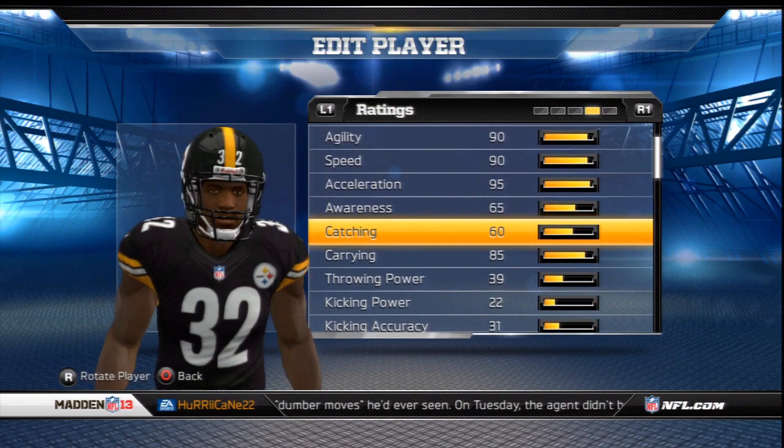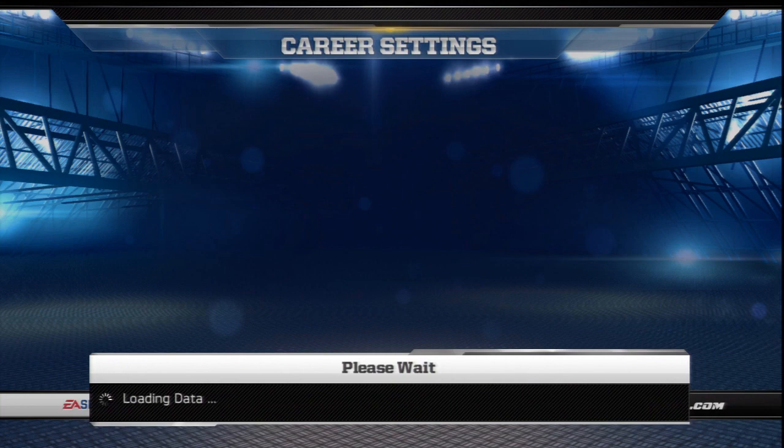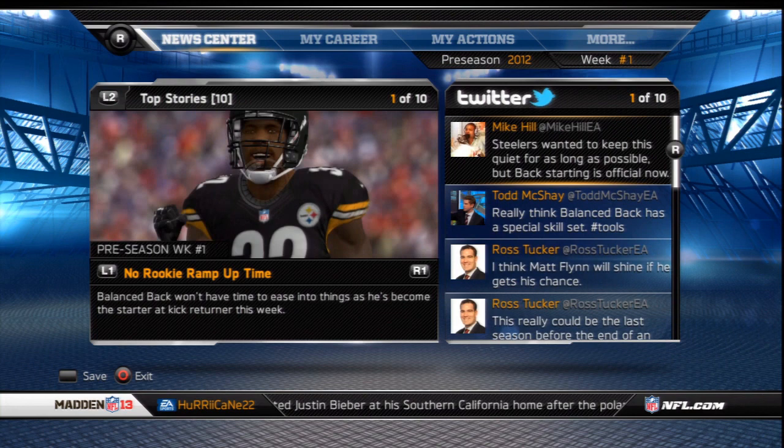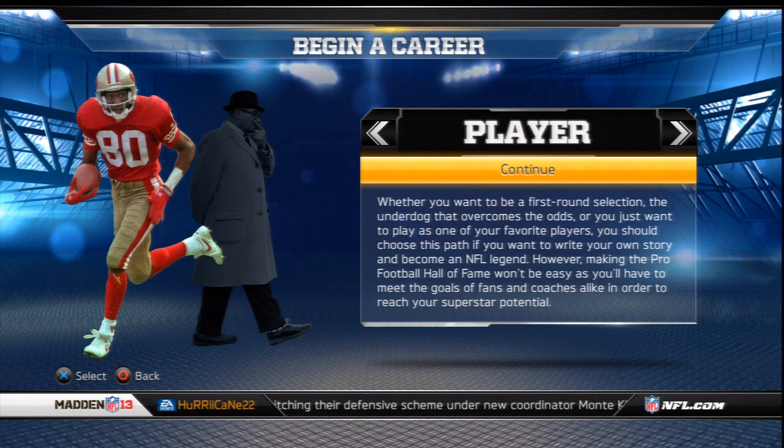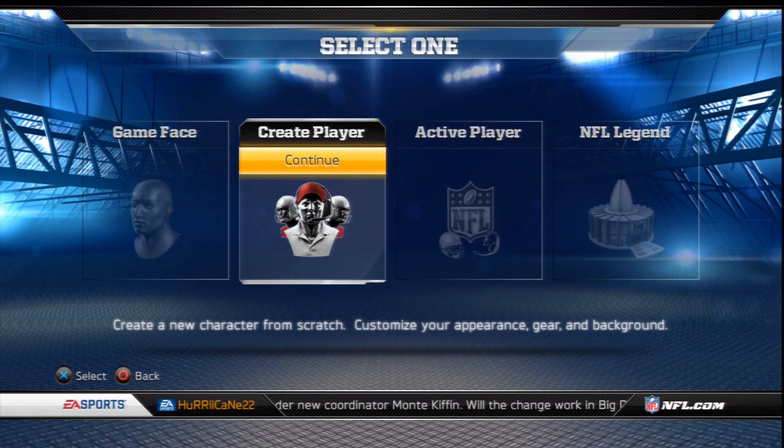The process in Connected Careers in Madden 13 is very simple. The most time-consuming aspect is choosing your name, height, weight, and the appearance of your player. I want more focus on how skilled your player is. So we're going to transition to my idea — you basically start out the same as the regular process: go in, pick your position, your player type, your name, your weight, your height, and your appearance.